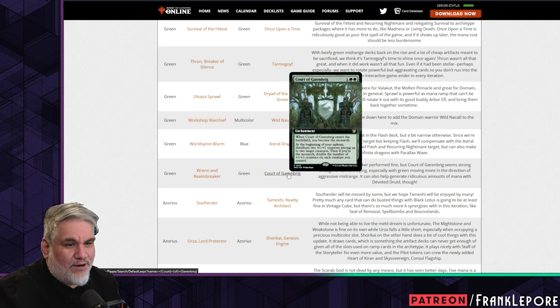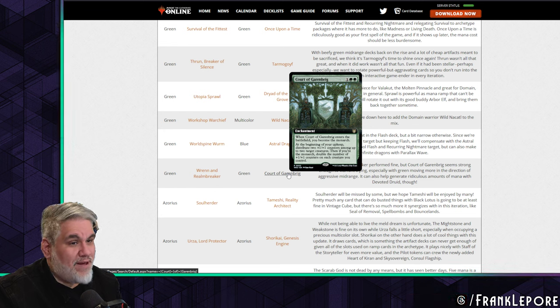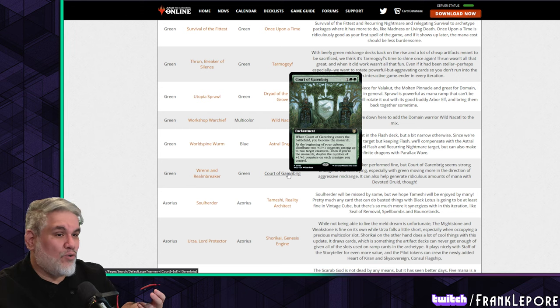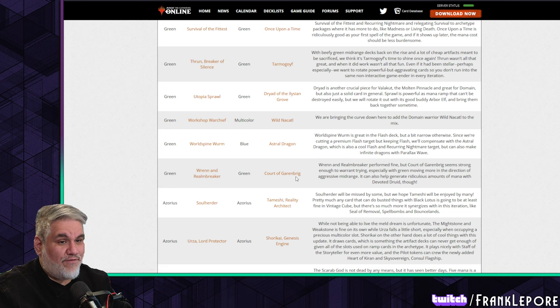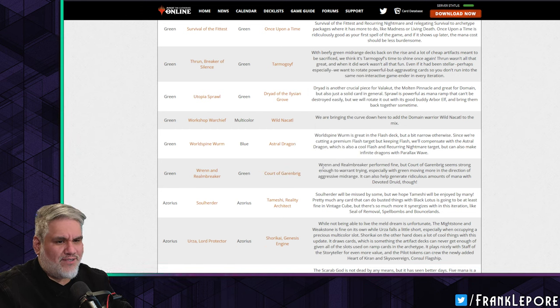Court of Garenbrig comes in. When it enters you become the monarch — for three mana that seems really strong. At the beginning of your upkeep, distribute two +1/+1 counters among two target creatures. If you're the monarch, double the number of +1/+1 counters on each creature you control. This seems really strong — a lot of court cards are very oppressive. I'm hoping this doesn't end up as a mistake, especially in a green deck that can probably defend its monarchy. And it can generate ridiculous amounts of mana with Devoted Druid.